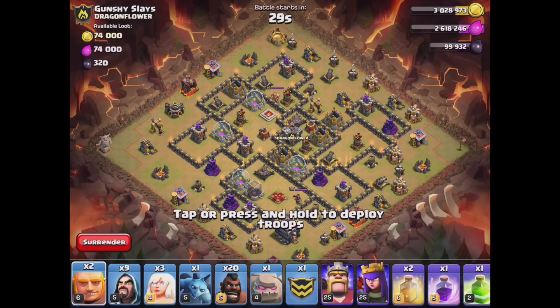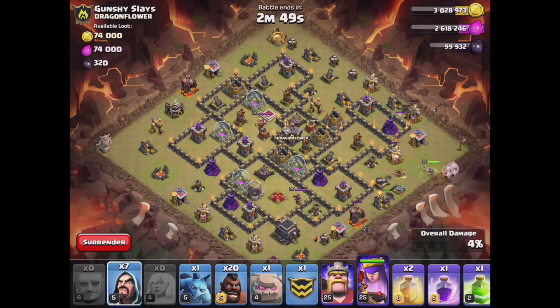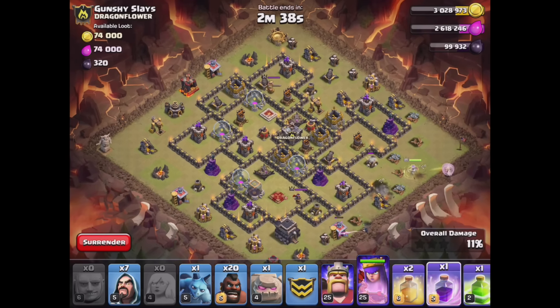Alright, not going to lie, I'm nervous on this one - but that's to be expected. Alright, she's already taking damage - let's get this giant there, wizard, giant, wizard. Alright, funnel is created! All you gotta do is let her do her thing now.